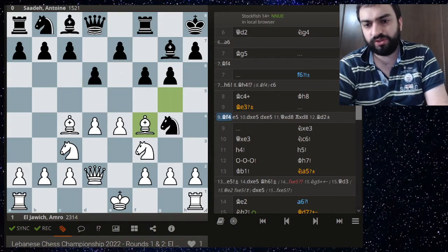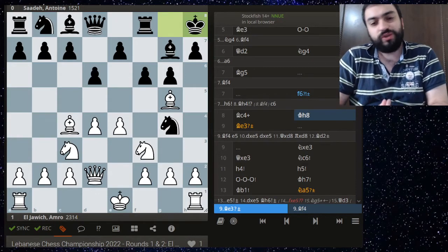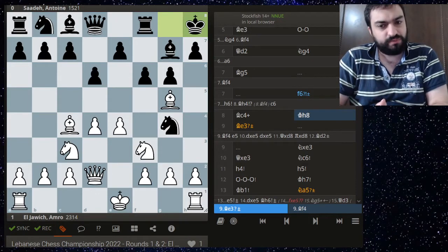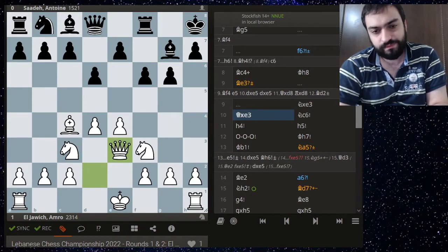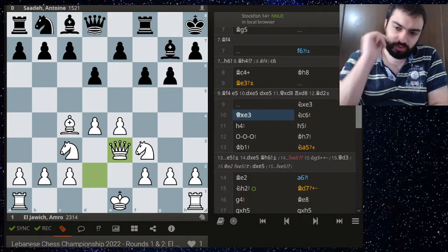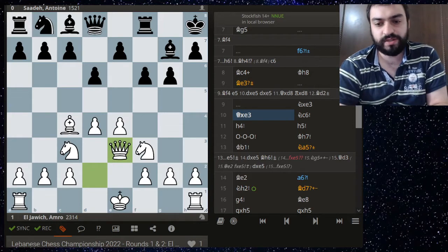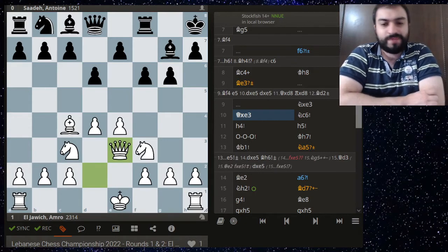Even after e5 I'm not sure there are alternatives apart from taking, but taking is quite good. Amer, perhaps seeing the rating differential, didn't want to enter an endgame, but this endgame is very pleasant. Giving up the bishop pair is tough for me to appreciate, but there is a concrete line — you can see from the right side there are a lot of exclamation marks, so both sides played really accurately here.